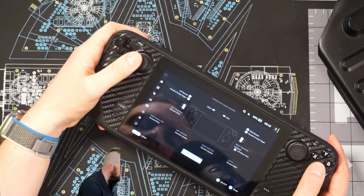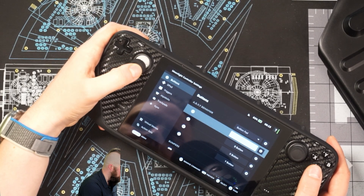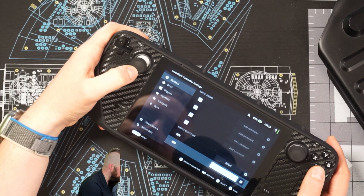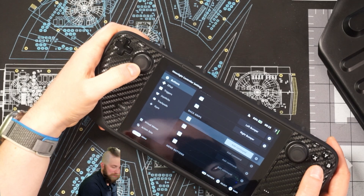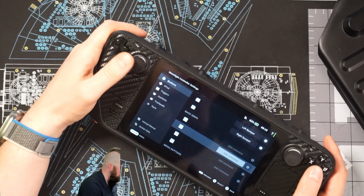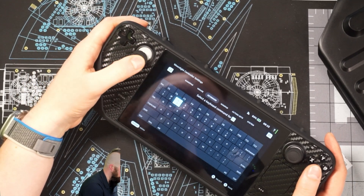Just come into controller settings, edit layout, and then you can come through and edit some stuff. What I want to do for the back paddles is give them a specific command — let's set L5 here as targeting, so we're just going to set this to T. I also noticed myself looking over at my main screen while playing, which is actually another fun way you can kind of do this.